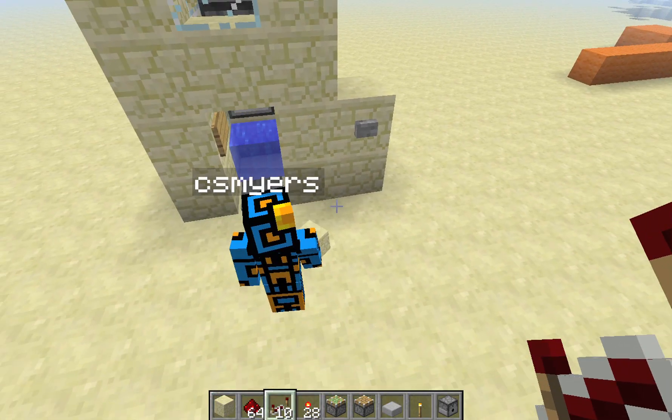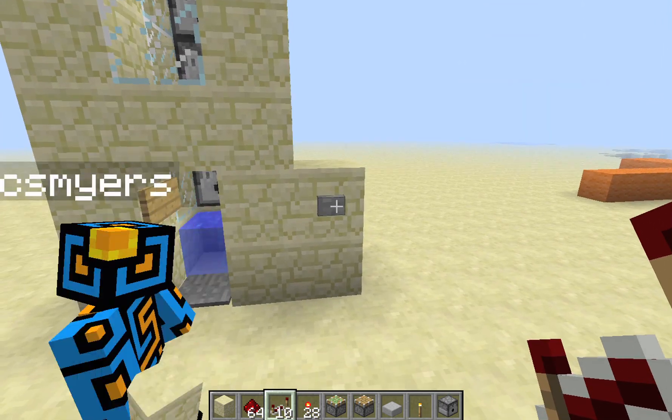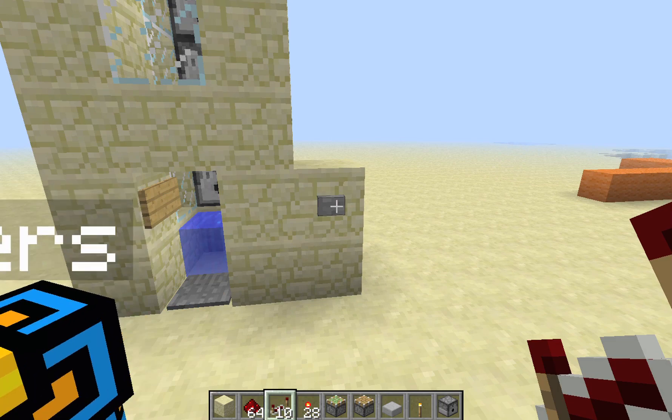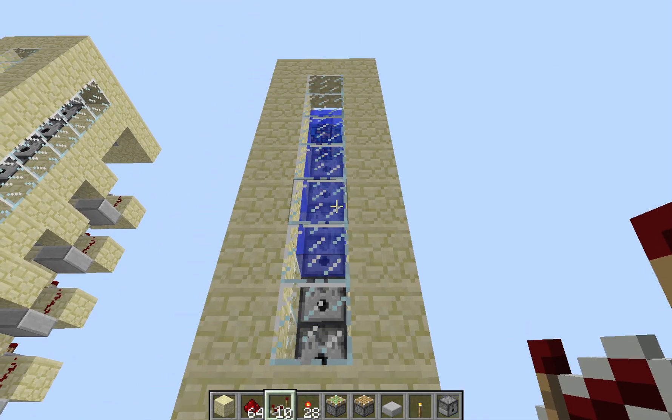Let's run through the steps again: first press this button, then hold W until you hit the wall, then press the space bar — and it should launch you straight up. Let's demonstrate that right now. Hit the button, hit the wall, and it works!